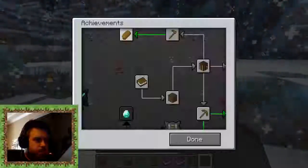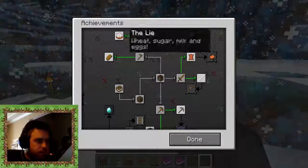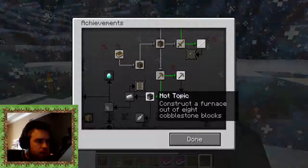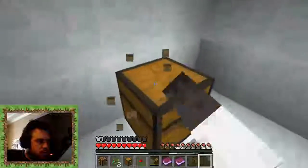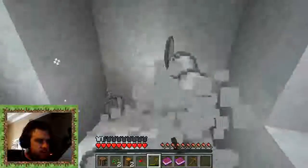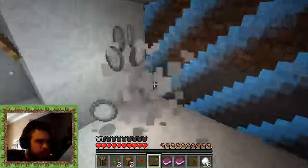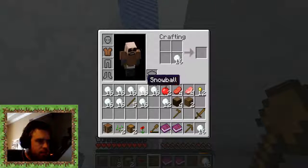Let's see what our next achievement is. Can we complete any achievements here? For bread we need to get some wheat first. Cow Tipper — we gotta kill some cows, I don't know how we're gonna find cows. We could probably get the furnace achievement here pretty soon. Let's mine out these walls and see if we can find any resources. This is all going to be snow. It looks like our only option is to go down. I'm gonna build these into snow blocks so I can get my way back out.